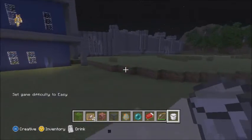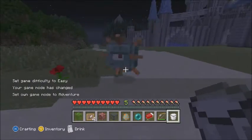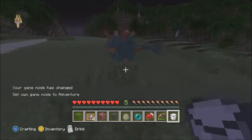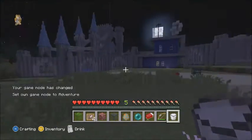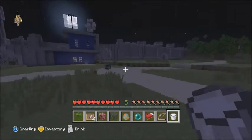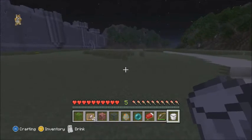We just need to wait a little bit. I'm going to set it to easy — and there you go, we have a guardian, fully working and trying to attack me. That's basically how you get custom spawners in console edition.